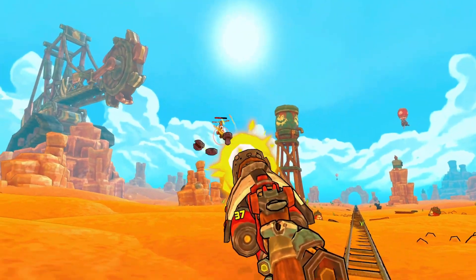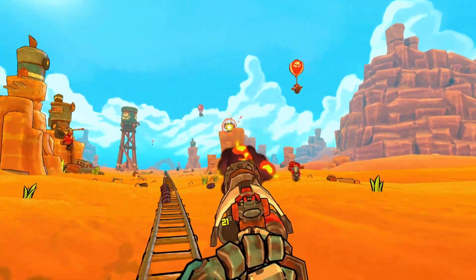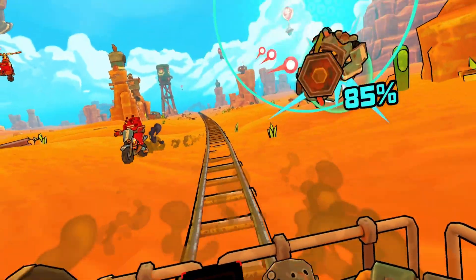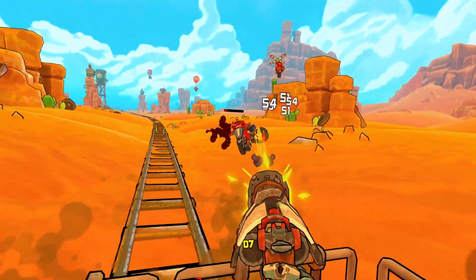After each wave you will receive an upgrade for your weapon. There are tons of combinations so find the ones that work best for you. Some of my favourites are the barrel mag with the shotty or the laser front. The laser is great for accuracy whereas the shotty does quite a bit of damage when enemies get close.